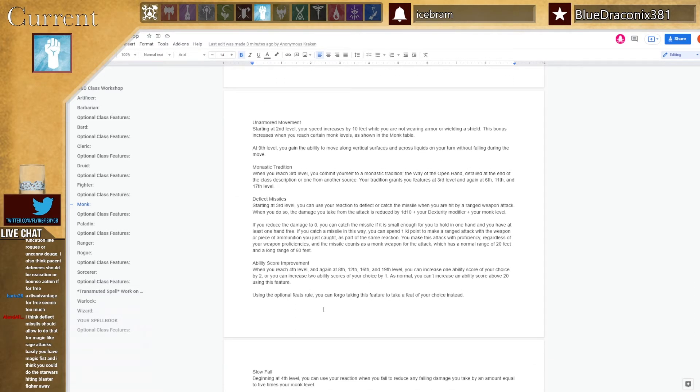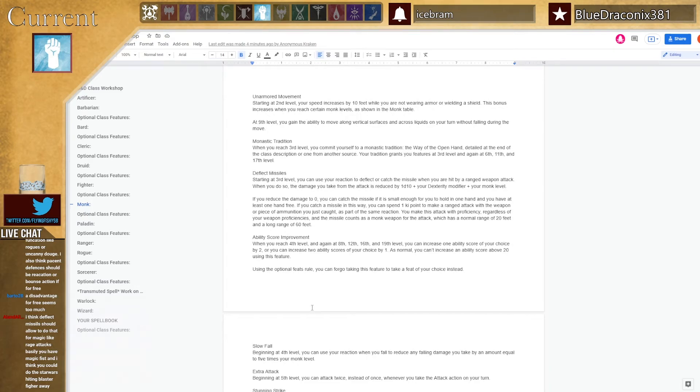Deflect Missiles was weird to me. You use your reaction to deflect or catch a missile when hit by a ranged weapon attack — damage is reduced by 1d10 plus Dex plus Monk level. If reduced to zero and the missile is small enough, you can catch it with one free hand. You can spend one ki point to throw it back as part of the same reaction with proficiency, normal range 20 feet, long range 60 feet. The weird thing is — if you're a Monk in a group, the person with the bow isn't going to target you, they're going to target the spellcaster.